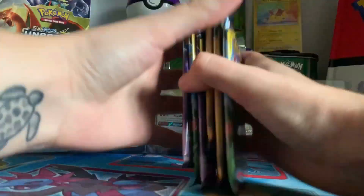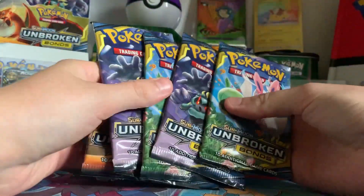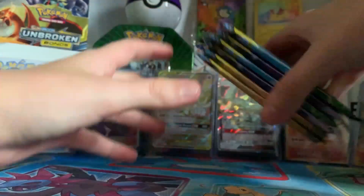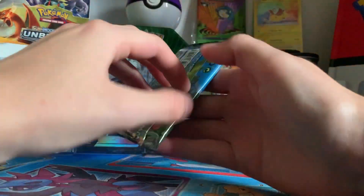We're getting close — about halfway. Let's pop the Reshizards to the back. We have no Lucario — Lucario Melmetals this time. Starting off with Sylveon and Gardevoir.